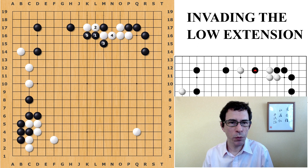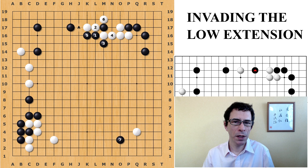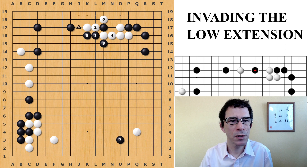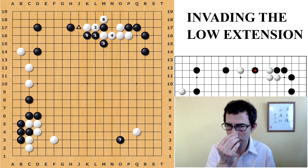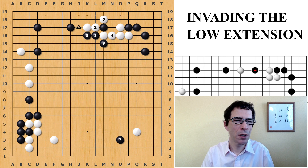So at this point, White seems to have a number of choices. If White simply plays here, Black could even play away. Locally, this point is a very nice shape for Black to play. But it might be just as reasonable for Black to play away to the lower side, which is also a big point. Already Black has gotten a lot of potential profit by playing these stones on the outside. Another move that might seem possible for White is bumping against here, but White has to be a bit careful with this move.